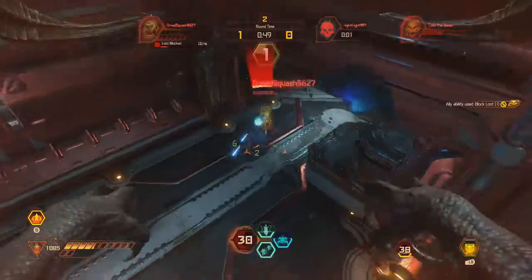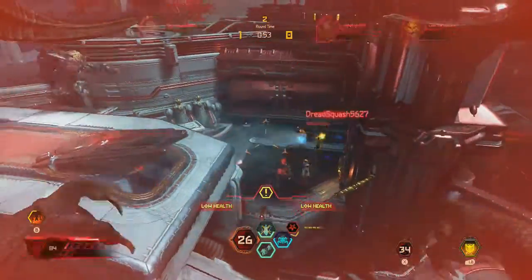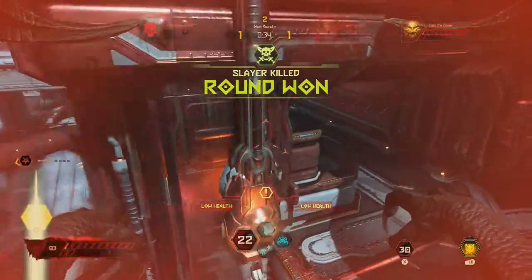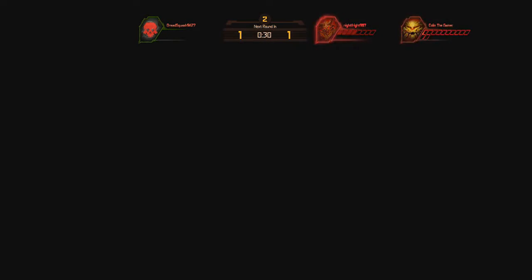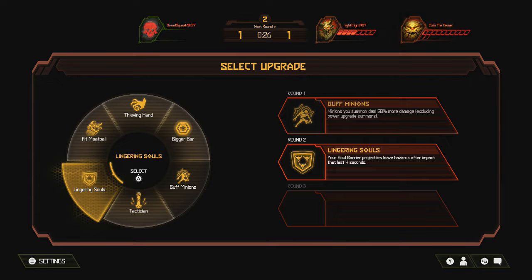He might just die on his own — I might not even need to do anything. Come on, just a little bit. There we go. See, that's how you kill a Slayer. I have no idea what this Marauder's doing — just keeps getting into horrible situations.